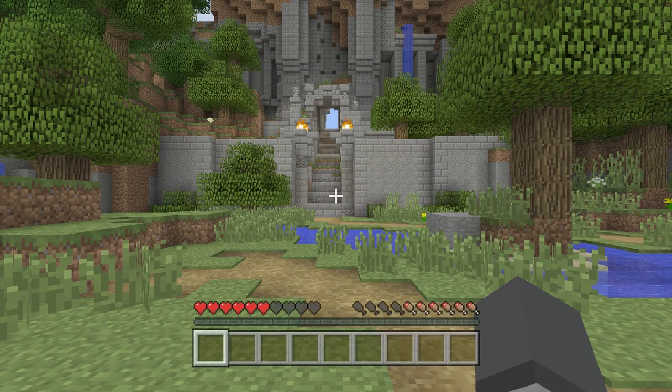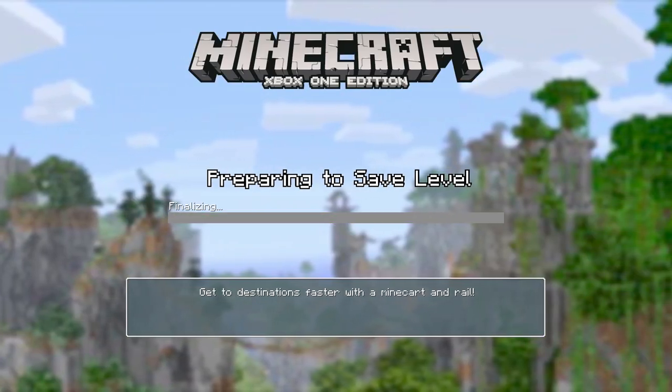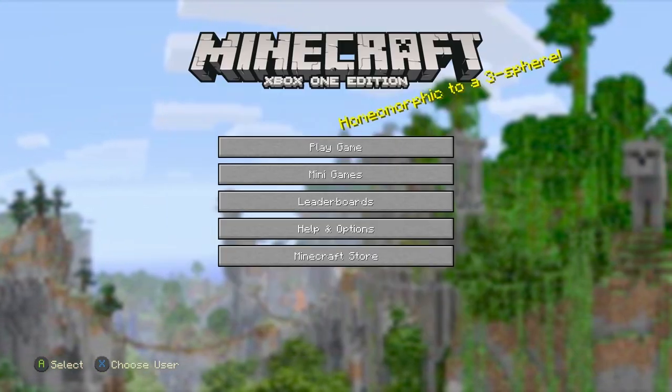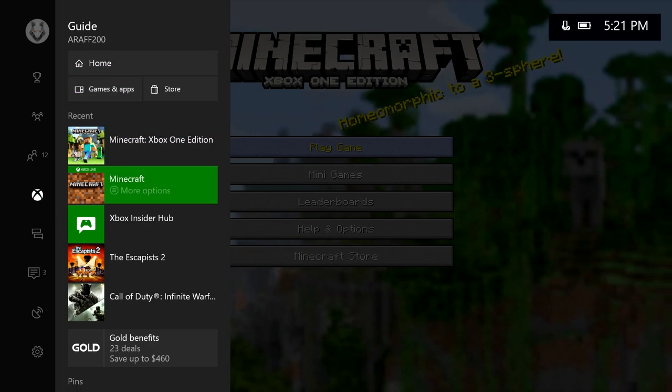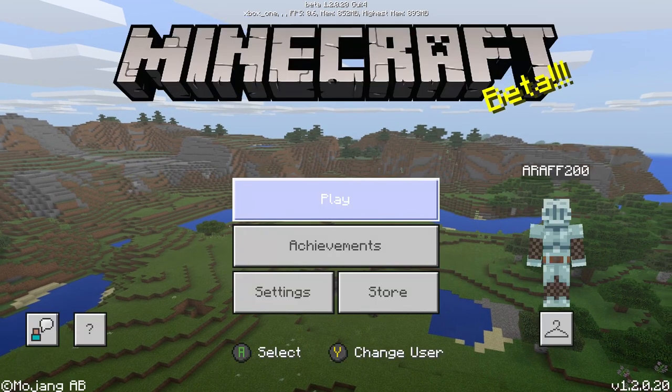You may ask why we're on Xbox One Edition Minecraft. That's because you can just create a tutorial world on this version, then hop on to the other version and convert it, so you can get these achievements a lot easier. If you don't know how to get the Better Together version, we have a guide and that will be in the description.